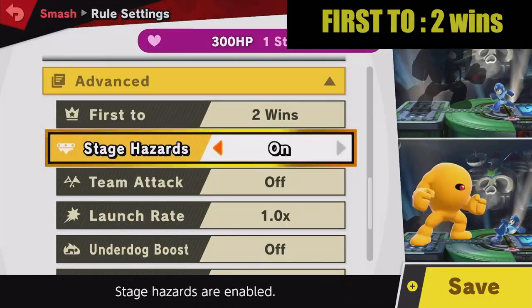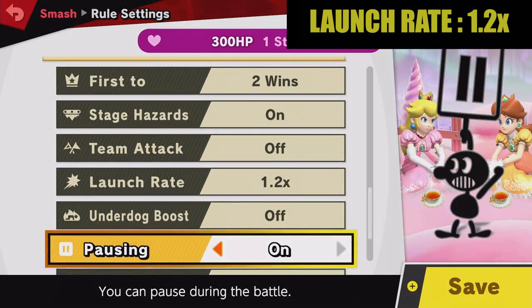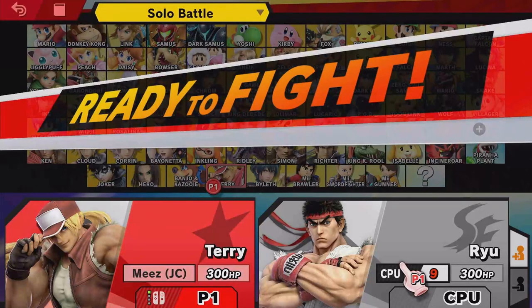Finally, set it to first to two wins and put the launch rate to about 1.2 in order to avoid getting hit by an infinite. Now, if you don't have the King of Fighters Stadium stage, don't worry — this mode can also be played on Final Destination.